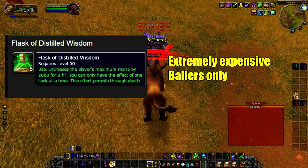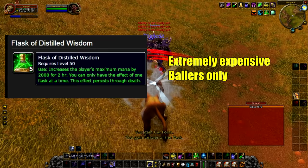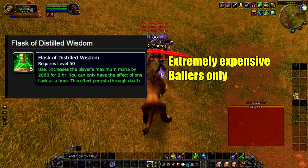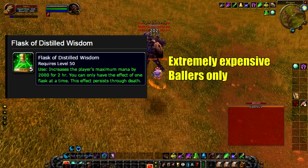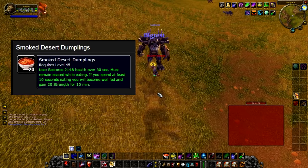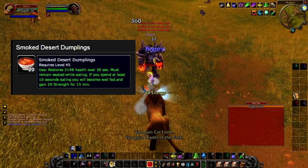The Elemental Sharpening Stone recipe drops in Molten Core so don't expect it right away, but it's relatively cheap to make. If you're rich and want to go super hard on DPS, the Flask of Distilled Wisdom is the way to go — it increases your mana by 2,000 for two hours, giving you a massive number of extra power shifts and more DPS. Your Innervate also returns more mana since your mana pool is larger. For food buffs, Smoked Desert Dumplings are best if they're in the game — 20 strength for 15 minutes. If not, use Greater Sagefish Delight to increase MP5 and get a few more shapeshifts per fight.